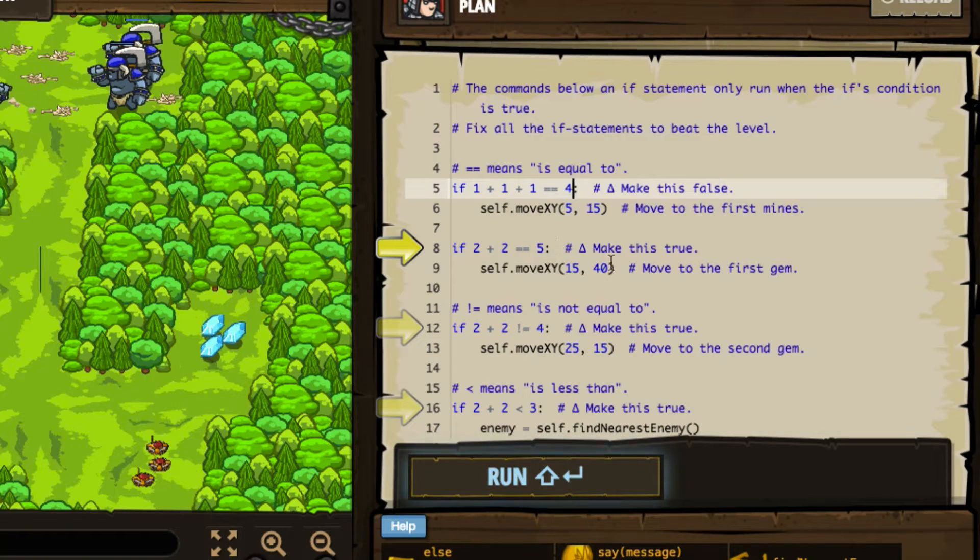Now on line eight it says to make this true. If two plus two equals equals five, then move to the position 15, 40 — that's the gem. So we definitely want that to be true. We can say if two plus two equals equals four, which would be true. Or we can say if two plus three equals five, which is also correct.